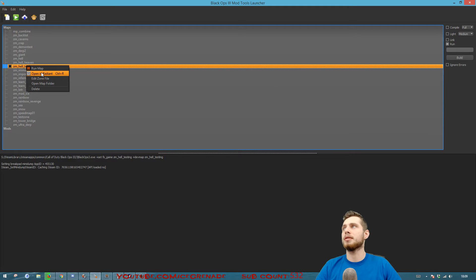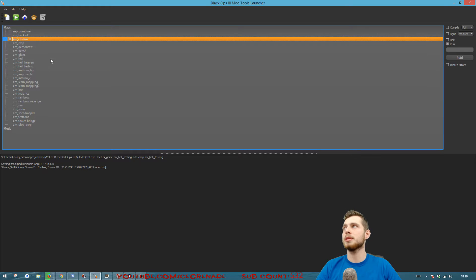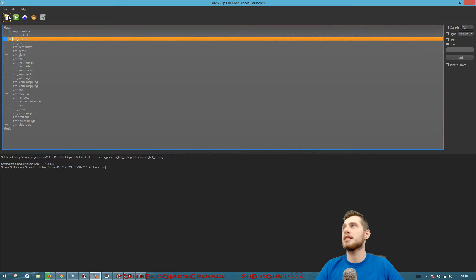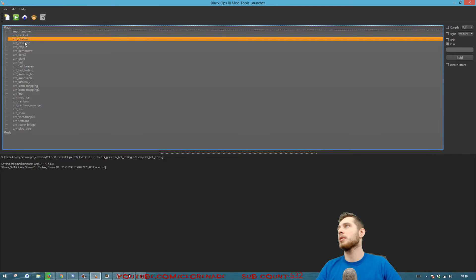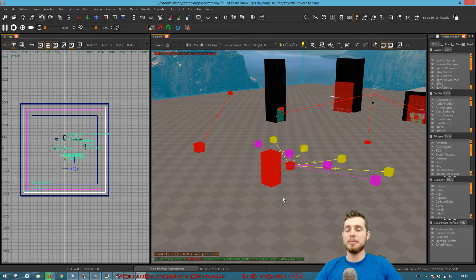The first thing you're going to want to do is open up the map in Radiant — in this case the caverns map, we'll say it's broken. While that's opening up, make a new map. Go here, call it zm underscore and whatever you like, so I'll call this caverns2. Open up this new one in Radiant as well as the original caverns. The new map is now loaded up.